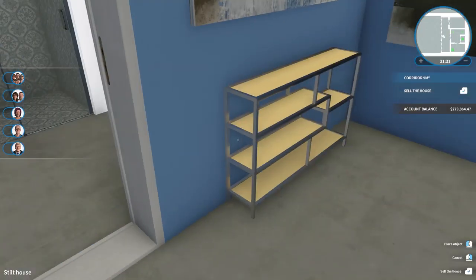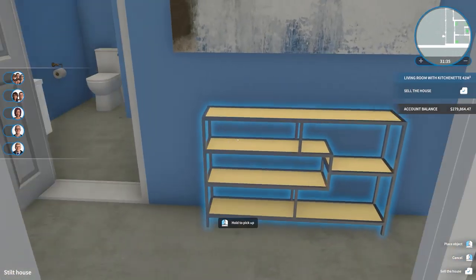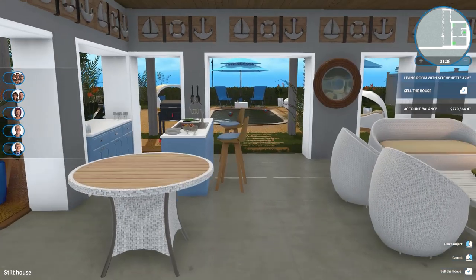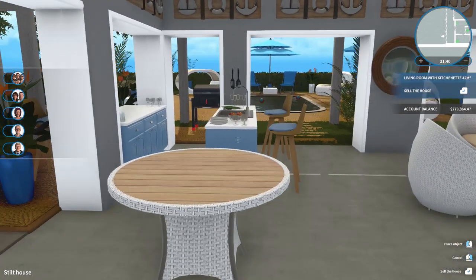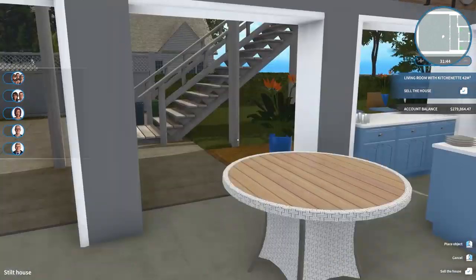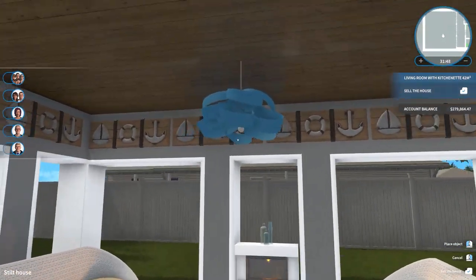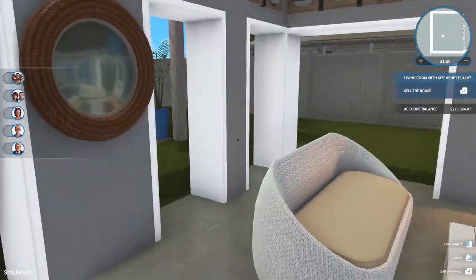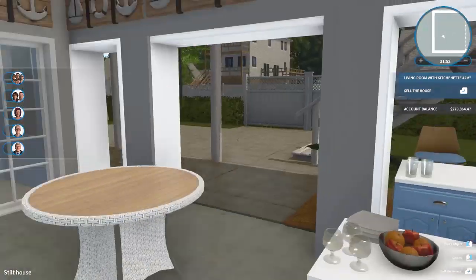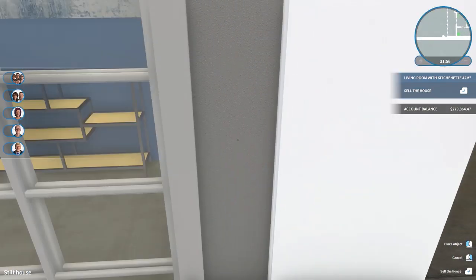So on these shelves, we will just put in like probably some books and stuff — it's kind of a nice dry area to put things like that for people who want to sit by the pool and read. We still have a table here and we're going to find some chairs, but I think it's coming together. We used this fancy little light — which reminds me, I need to put in a light switch.